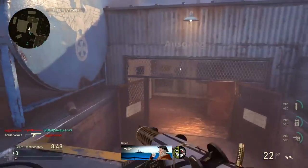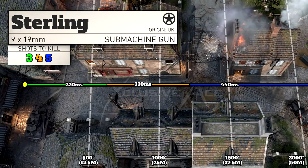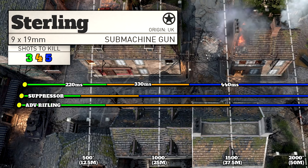The Sterling actually has the best ranges for the SMG category. Its 3 shot kill range is 15 meters, which is excellent and a little bit better than the Grease Gun. Its 4 shot kill range is better than all other SMGs at 30 meters, and beyond that it's a 5 shot kill out to infinity. With Suppressor we reduce all ranges by 30%, and with Advanced Rifling our 4 shot kill range is increased all the way up to 37.5 meters, which is absolutely insane for an SMG.